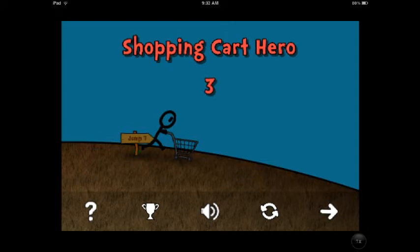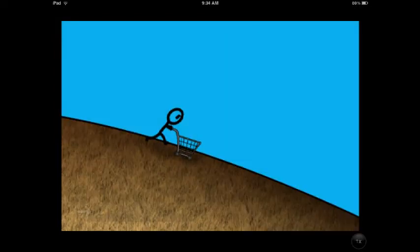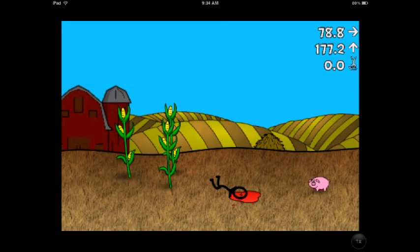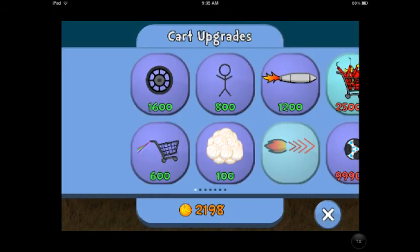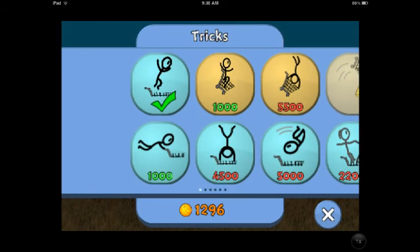Last app I have for you today is probably my favorite — it's Shopping Cart Hero 3. This is a really funny game where you're this stick dude riding down a hill in a shopping cart and going off this huge jump. You tap the screen at specific times to jump higher and further, and when you're in the air, you're tilting the device so that you don't faceplant, trying to land on your wheels so you'll roll a bit further. After each jump, you get coins, and you can use those to upgrade your cart, put silly hats on yourself, or even buy tricks that you can pull off while you're in the air.